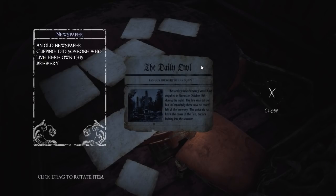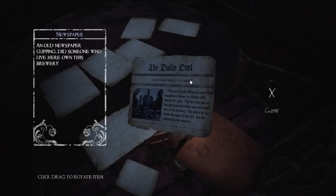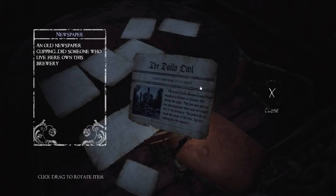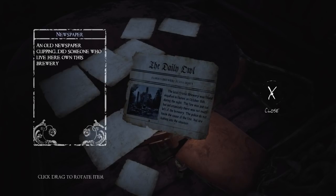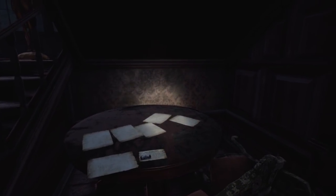We've got a newspaper clipping here. It says: 'The famous brewery burns down. The local Cravat brewery was found engulfed in flames on October the 18th during the night. The fire was put out, but unfortunately there was not much left of the brewery. The police do not know the cause of the fire but are looking into the situation.' I was wondering if there was going to be an article on the back, but there is no back to this newspaper.